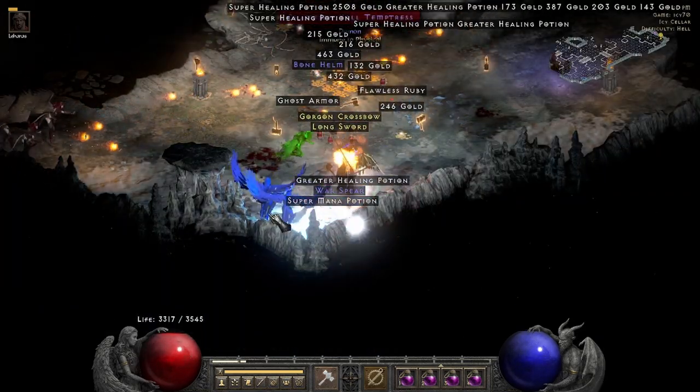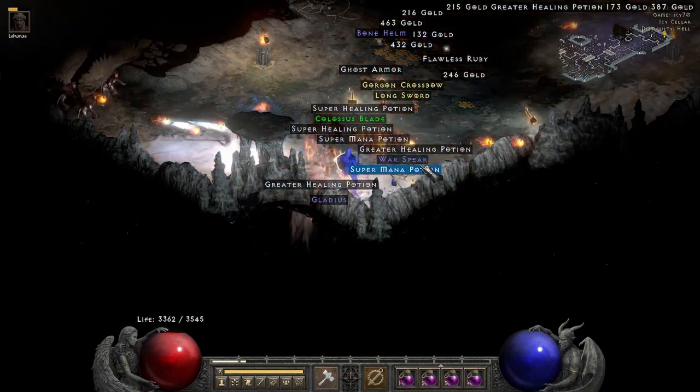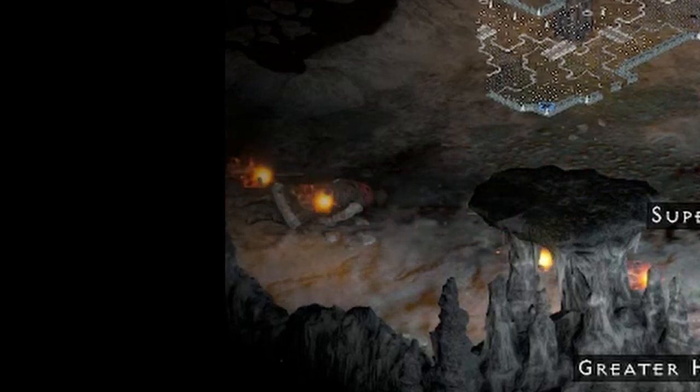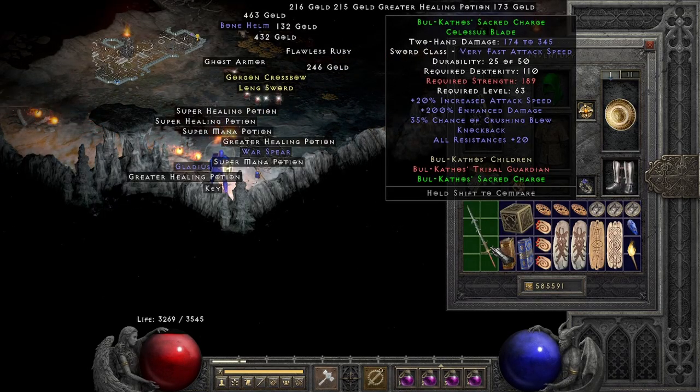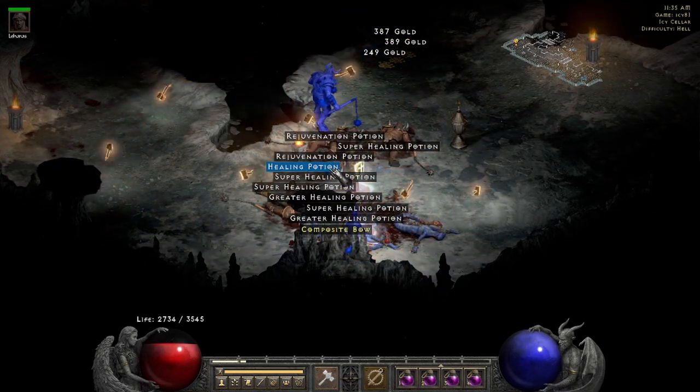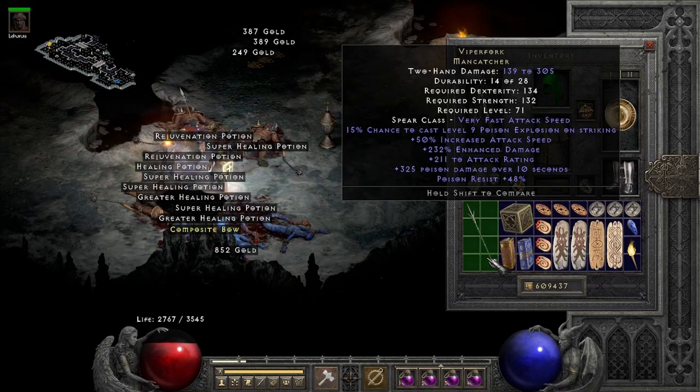Two runs later, a set colossus blade drops, and meanwhile Laharis gets absolutely fucking annihilated off the side of the screen. Sorry buddy. On run 81, a unique man catcher drops. This is Viperfork. And yeah, I don't know about this one, chief.